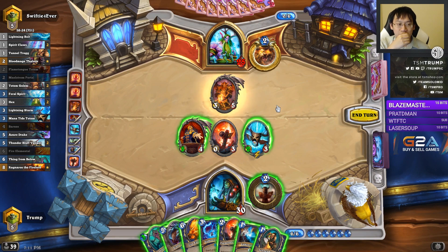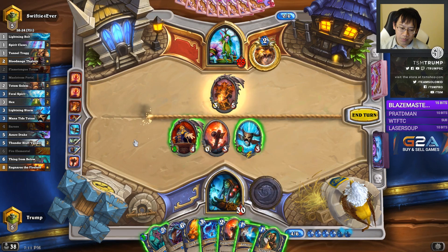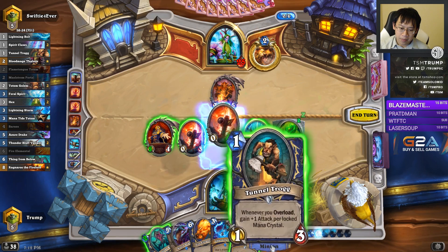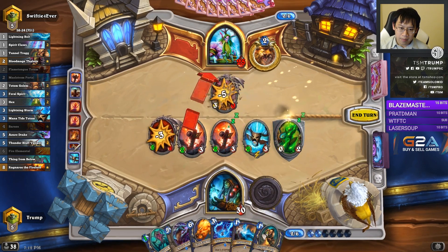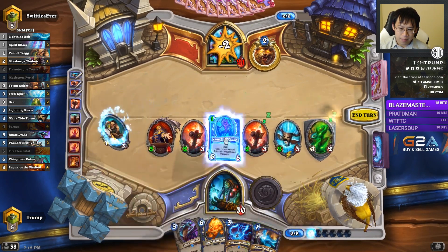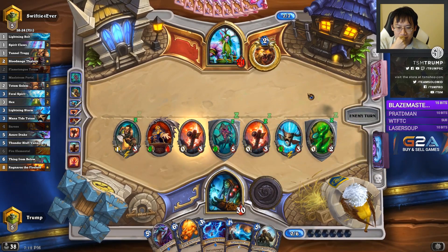I think I'd go Azure Drake Tunnel Truck. But pushing the button is pretty good. I think I just want to play everything - that'd be Flametongue, Totem, Normal Thing. That's some pressure right there.